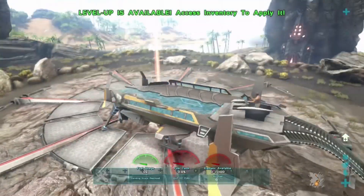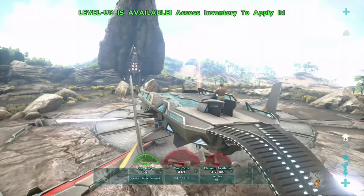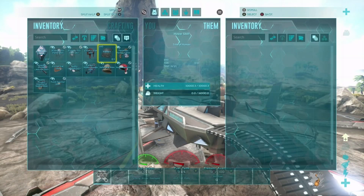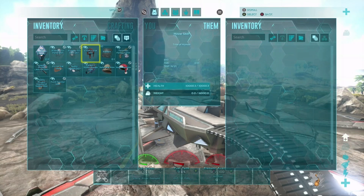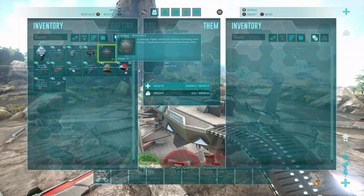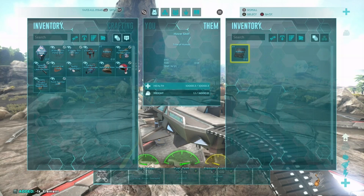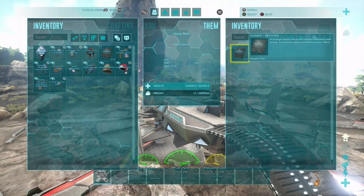First, you're going to want to get onto the skiff and ride it. Then go into the inventory of the skiff and get the five element and switch it over to the skiff's inventory. Put the five element inside the tech skiff. Once you put the five element in, it will change to four element because one has been used.